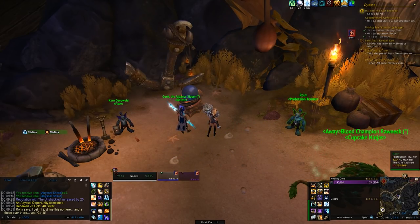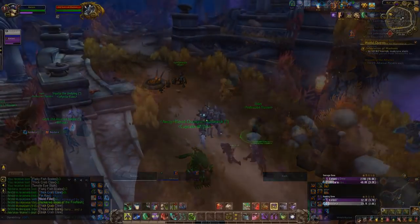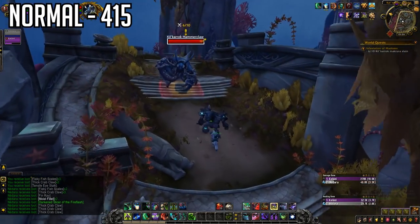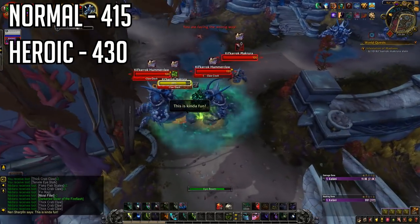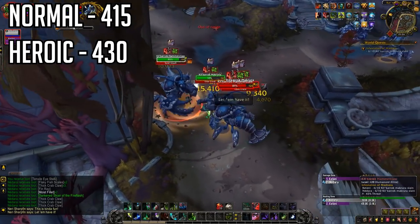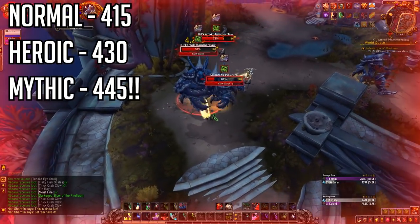Apart from the new sources of gear in Nazjatar and Mechagon, we're going to have to wait until Season 3 of Battle for Azeroth starts to go anywhere else with your item level. The first major source of gear in Season 3 is the new raid. No matter what gear you have going into this raid tier, you're going to get some seriously awesome upgrades. Normal starts out at 415 item level — which is what Mythic Raiders were getting in the Battle of Dazar'alor raid. Heroic bumps that up to 430 item level, which will be an upgrade for pretty much everyone at that point, even if you were rocking full Titanforged gear. Mythic difficulty will be dropping 445 item level gear — that's a crazy jump from where we were in Battle of Dazar'alor.